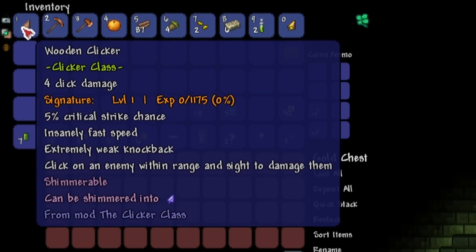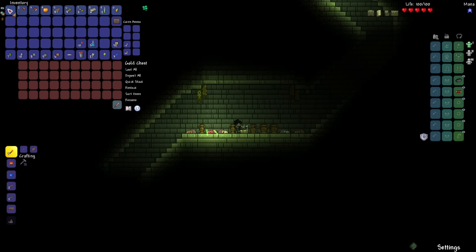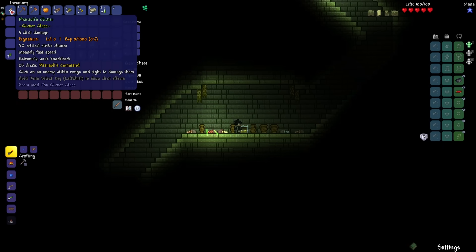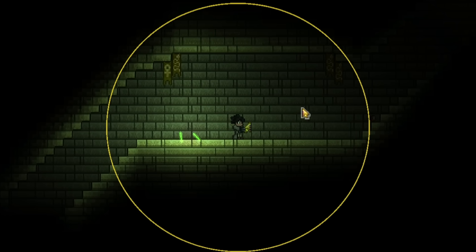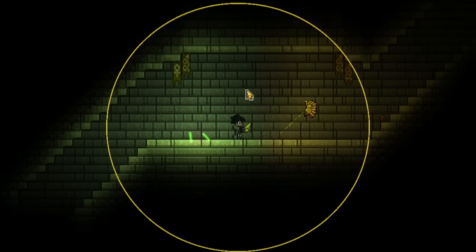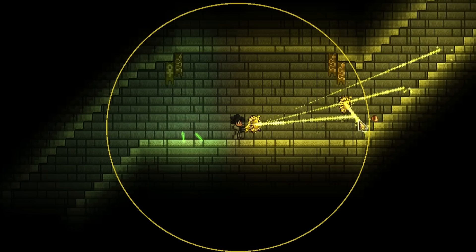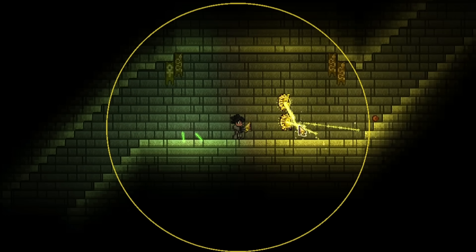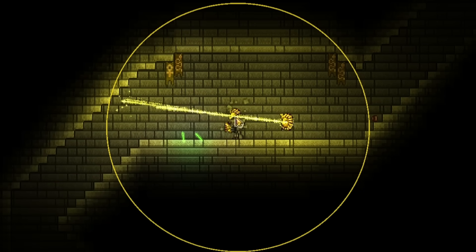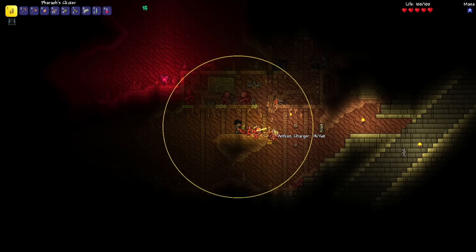I did manage to get my wooden clicker to level 1, gaining 2 click damage and 1% critical strike chance. But now we have the Pharaoh's clicker, and the radius is so much larger. Testing it out — there's the mask. If I click fast enough, I can summon out 2 at the same time. That is nasty. I see a house and a life crystal over there, so I'm going to go check that out.